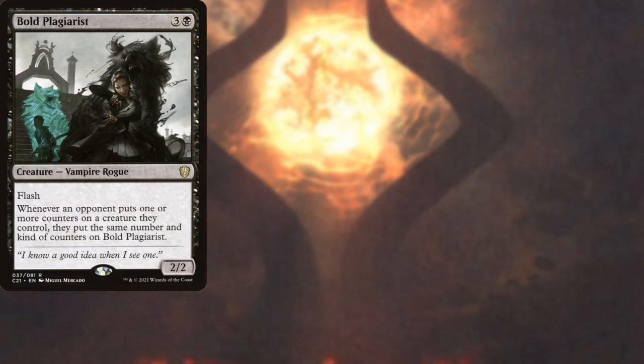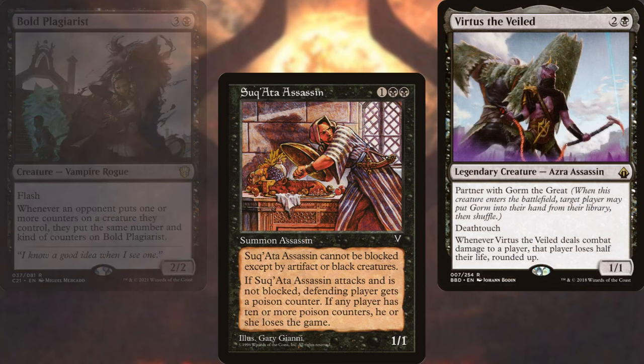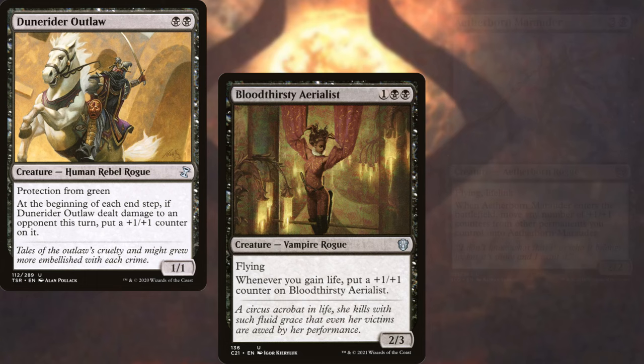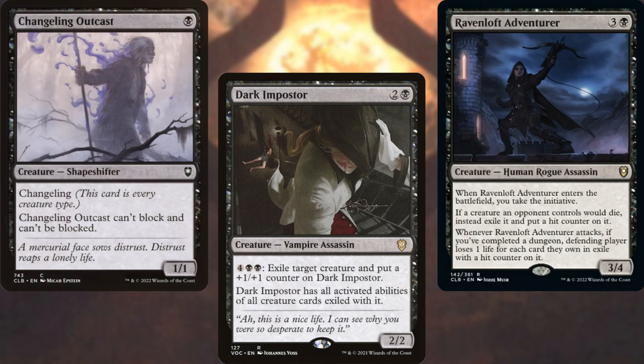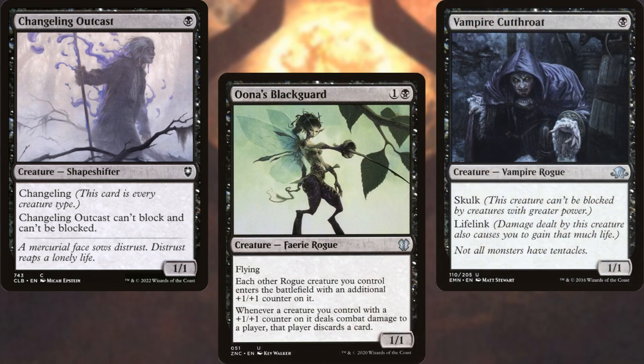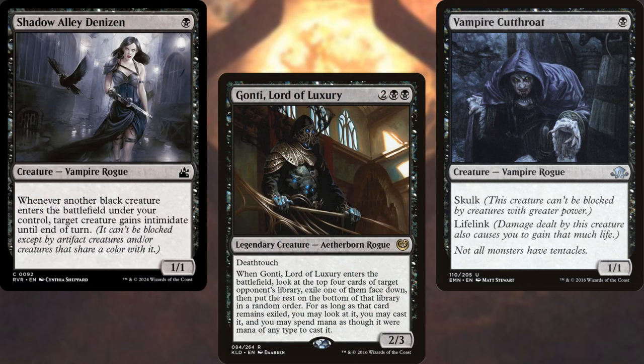Bold Plagiarist, Suquata Assassin, Virtress the Veiled, Dune Rider Outlaw, Bloodthirsty Aerialist, Aetherborn Marauder, Blood Operative, Dark Impostor, Ravenloft Adventurer, Changeling Outkast, Oona's Blackguard, Vampire Cutthroat, Shadow Alley Denizen, and Gaunti Lord of Luxury make up the core of our deck.